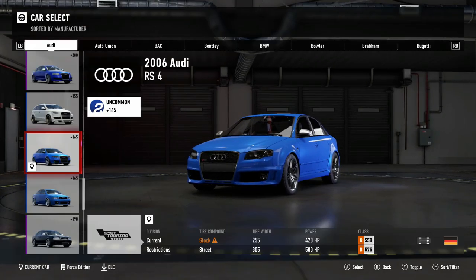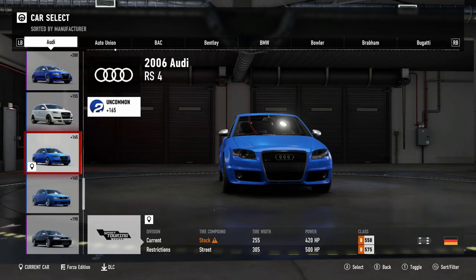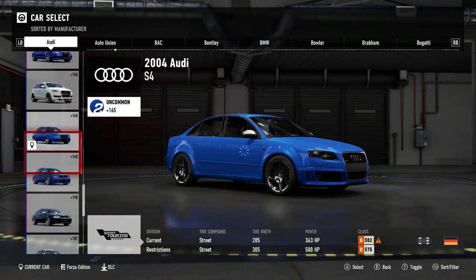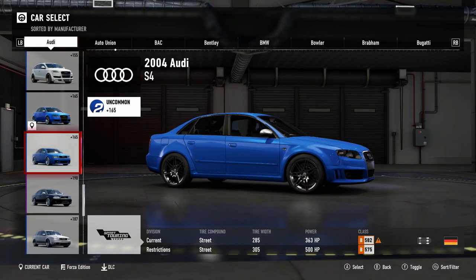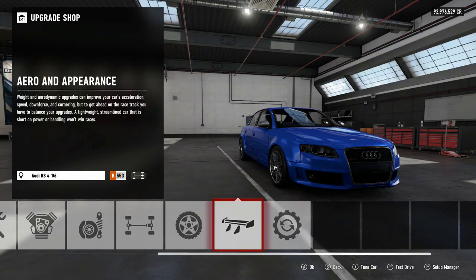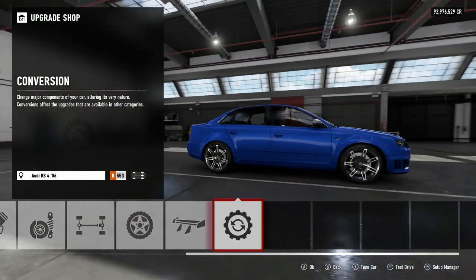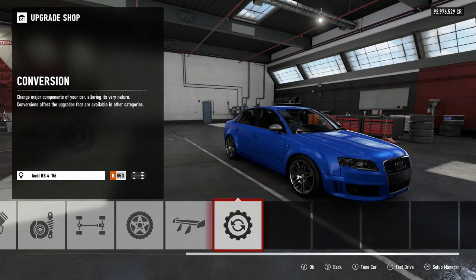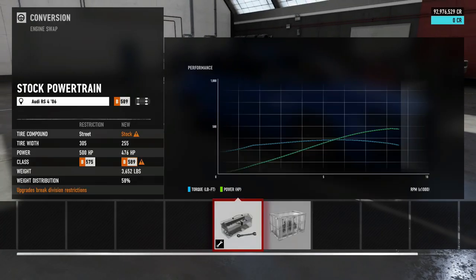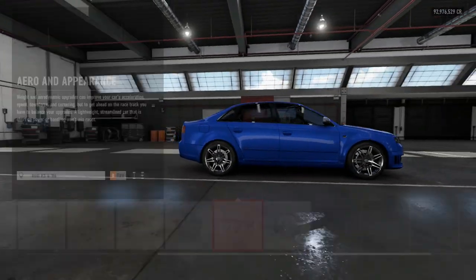Anyways, today we're building the 2006 RS4. The RS4 is a pretty cool car — these boys are pretty dope. I think this is gonna be a very good baseline car. Now, it is all-wheel drive, which I didn't think about for drifting. Let's build this guy up, keep the all-wheel drive stock motor, and go send it.